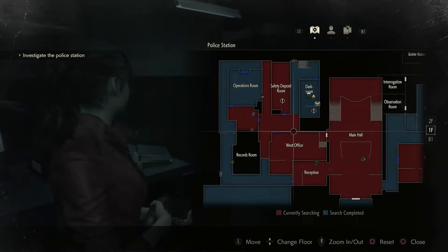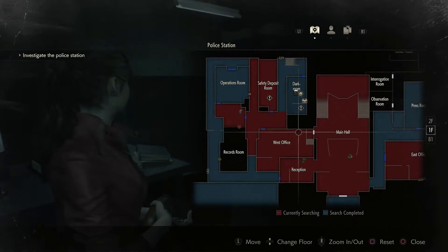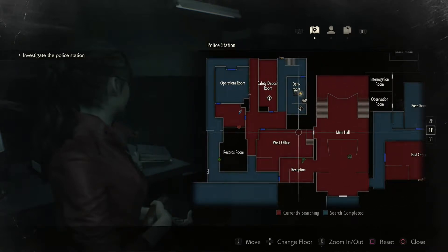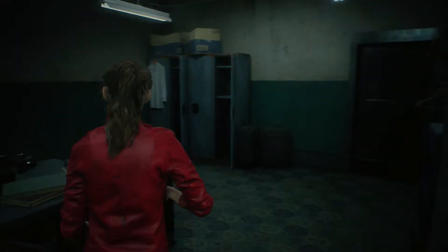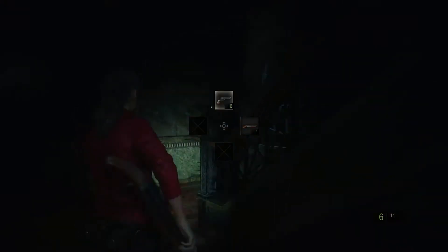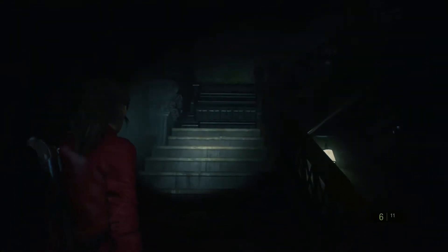I think this is the way to go — apparently we've missed an item somewhere in here but that's fine, we'll have to come back at some point. Until we get the spade key we're not going through the west office, so I guess we're going upstairs. I believe there's a zombie on the stairs because that's where he moved to after coming through the window. Could not have picked a worse thing to do — oh where is he? Oh, is he over there? Fine by me.